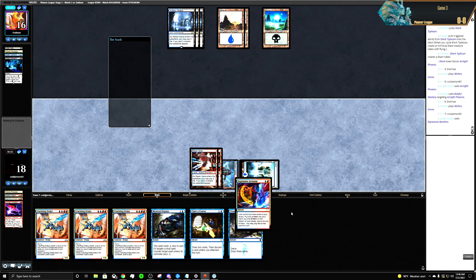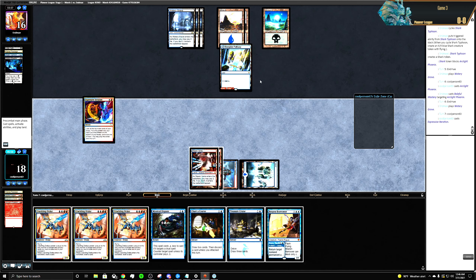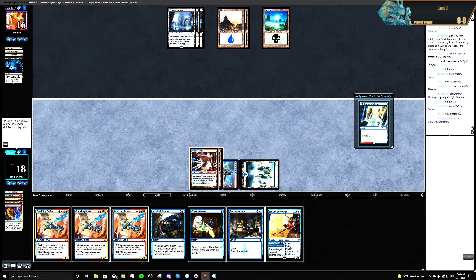I'm trying to find another land like no other. Let's put the Brazen Borrower in hand, put that on the bottom — and we just play that.